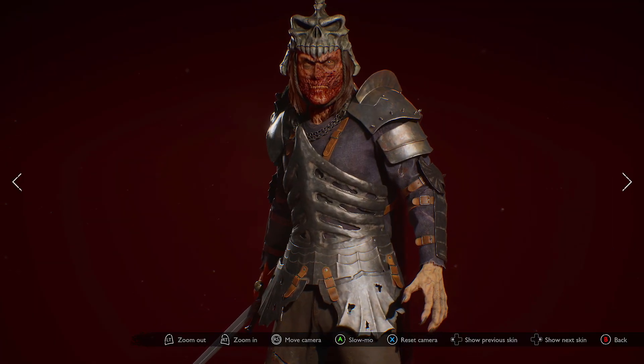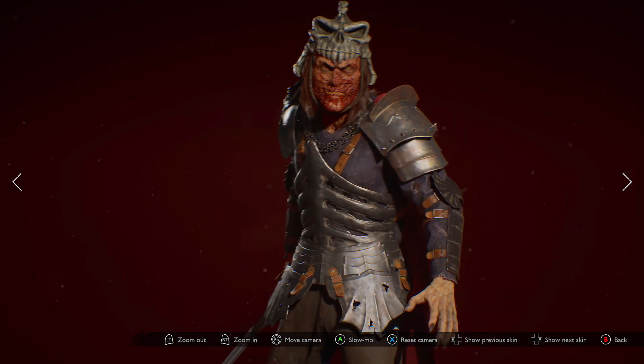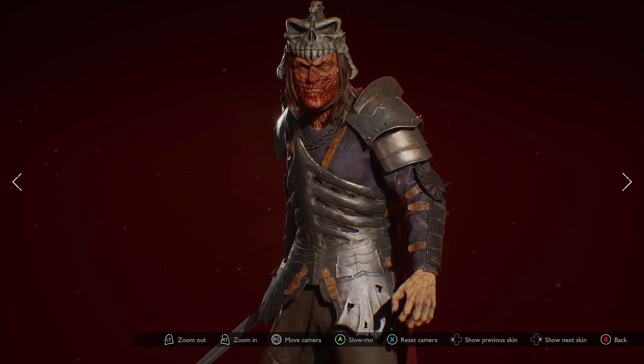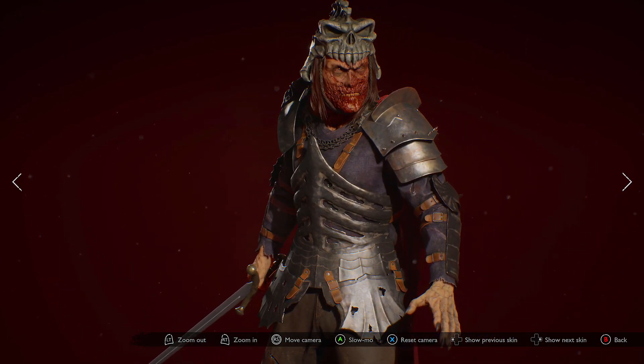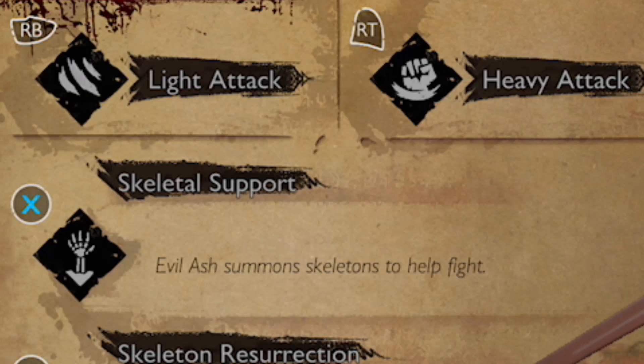What's going on guys, Midi here. Have I got a tasty little Necromancer build for you? Obviously I've got the max damage one I did a few days ago, but I was looking around for builds and I thought I've actually got one that I feel is going to be quite good. It's going to be focusing on Evil Ash's two abilities.